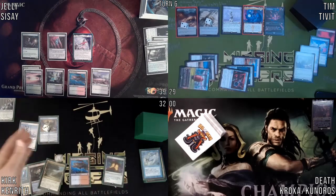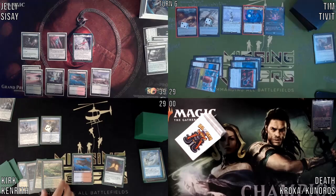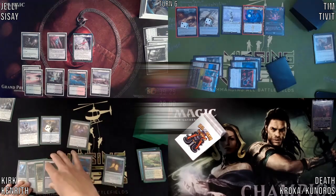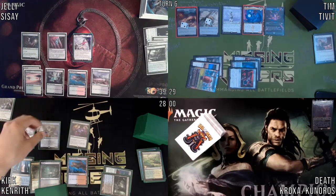Pass the turn. I'll draw. Play a Flooded Strand, crack it, then in response crack Polluted Delta — get a Volcanic Island, grab Scrubland. I'm going to pass. Upkeep draw. ETB — two treasures for me, and a clue. You got a clue from me as well. I'll just pass.